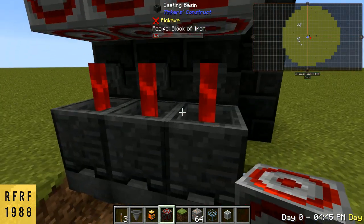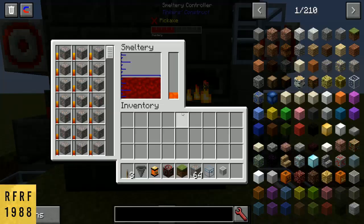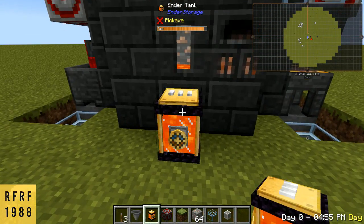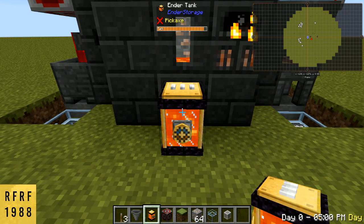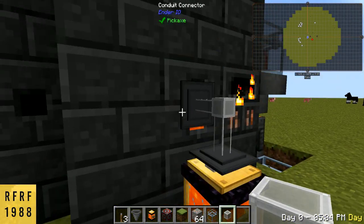You can do it with full-on blocks — iron in this case. So next, if you notice we're running out of lava and we want to fully automate this thing, I'm going to use an Ender Tank from Ender Storage, and this is going to pump the lava directly into the smeltery.